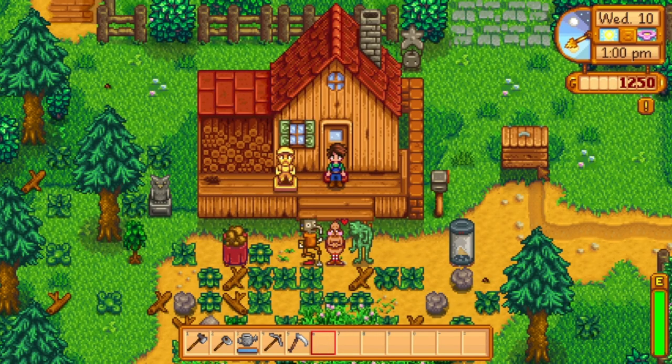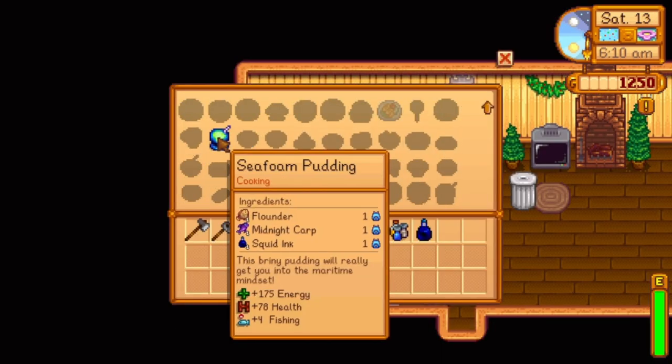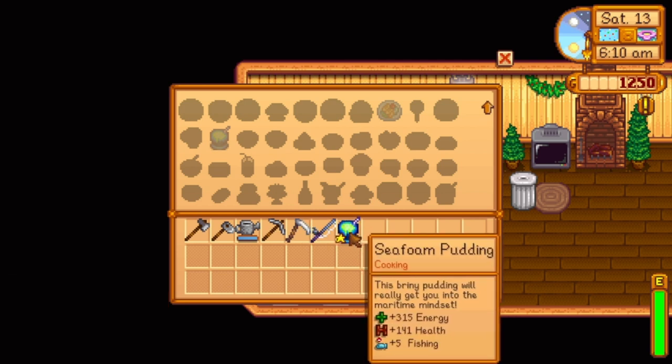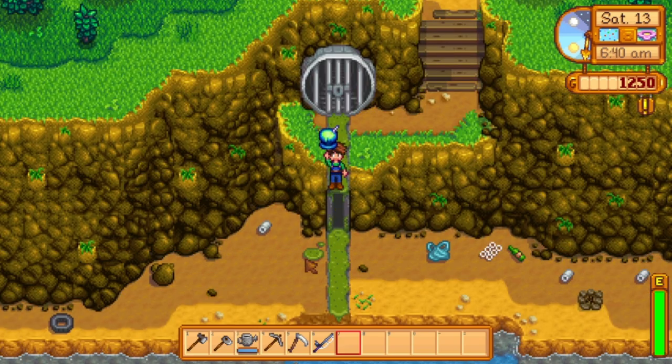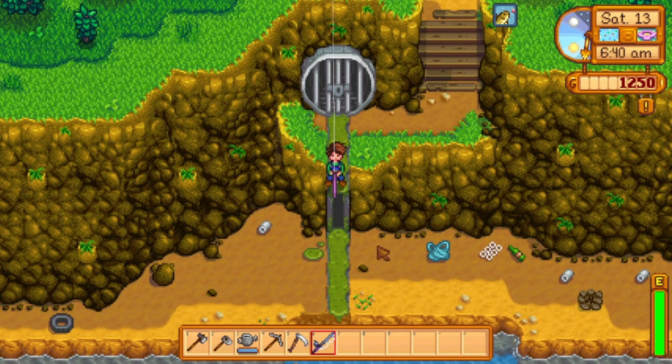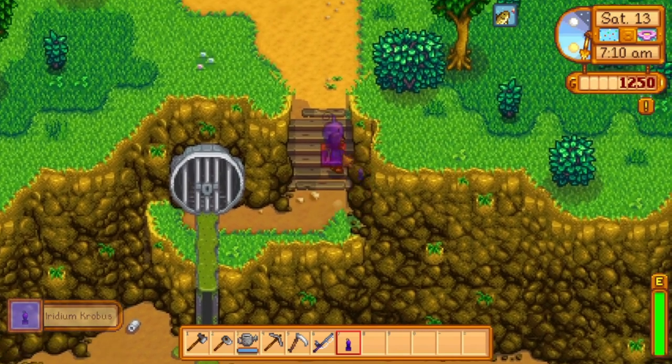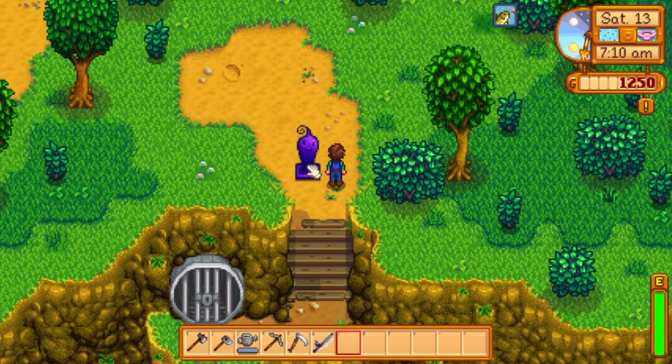Saving best for last, the Iridium Krobus statue is actually probably the hardest one to get. What you need to do is raise your fishing level to level 10. Since you need to be at level 15, you need to eat some food that will give you a buff. The easiest way to do this is to cook a Seafoam Pudding with Keys Seasoning. That will give you five extra levels of fishing, and then you'll go over to the sewers and fish into the water. And there you go, that's how to get the Iridium Krobus statue and all the secret statues in Stardew Valley.